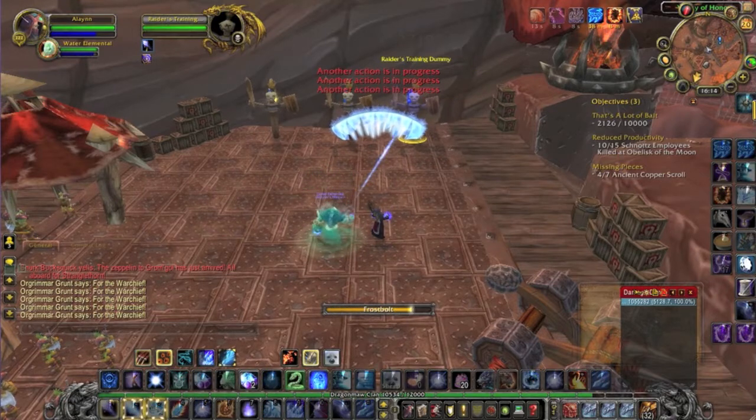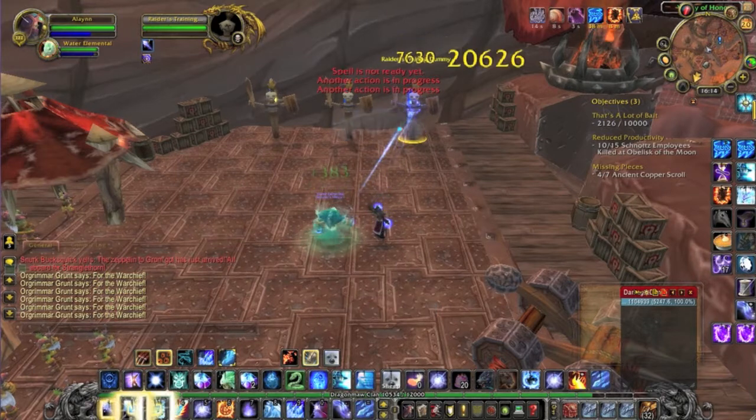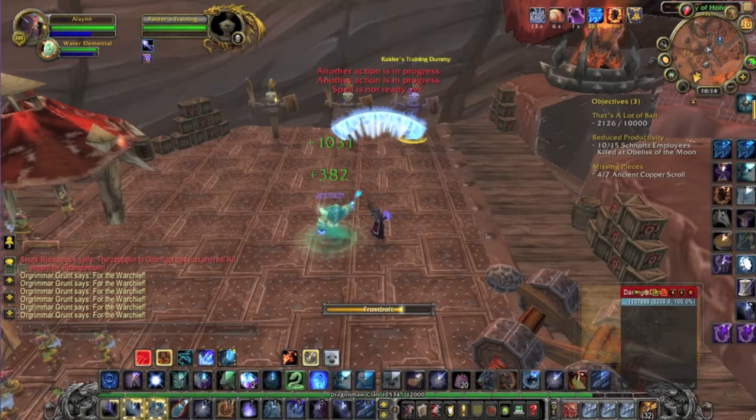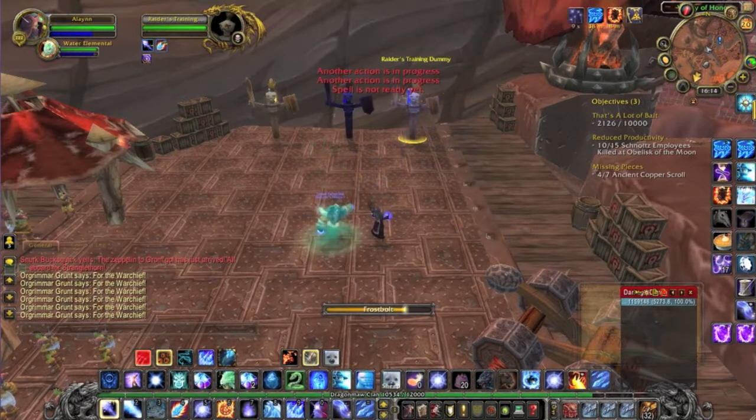Keep going, keep going — if it gets down to five seconds and you don't have a Brain Freeze yet, burn the last stack with an Ice Lance. Then you just keep going through, watching your cooldowns. When a Brain Freeze procs, pop it. Whenever your Deep Freeze is off cooldown, use your Freeze ability so you're able to use Deep Freeze — that would do a lot of damage to a real boss.